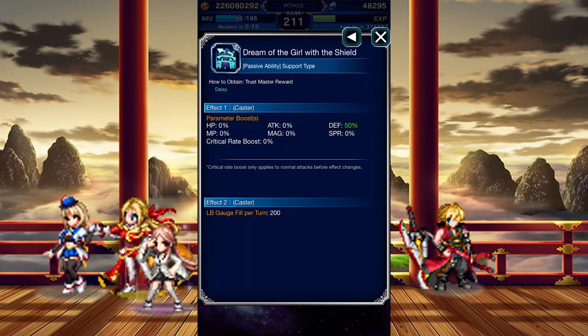Daisy's Trust Master reward is a materia that boosts defense by 50% and gives a small LB regen. It's not bad per se, though it's definitely not the best for defense or the most notable in function.